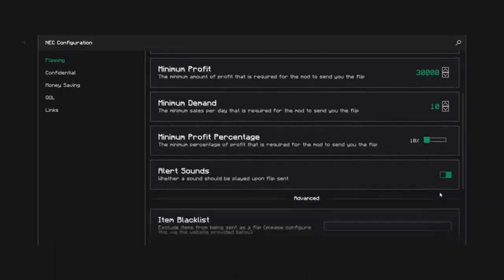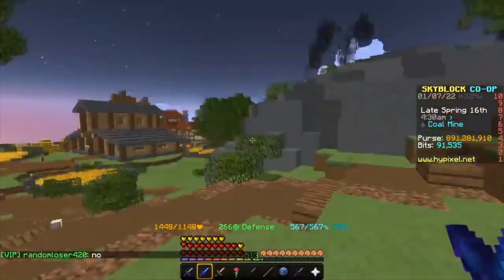You can change the minimum profit, the demand, the profit margin, the alert sounds. You can explore through and look at the settings — there's a lot.